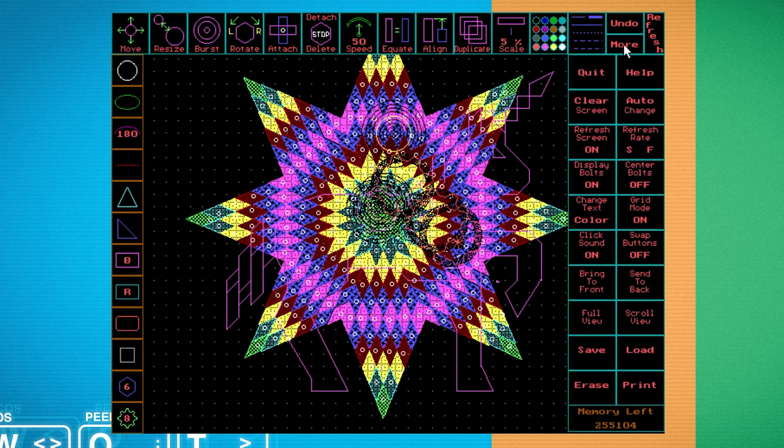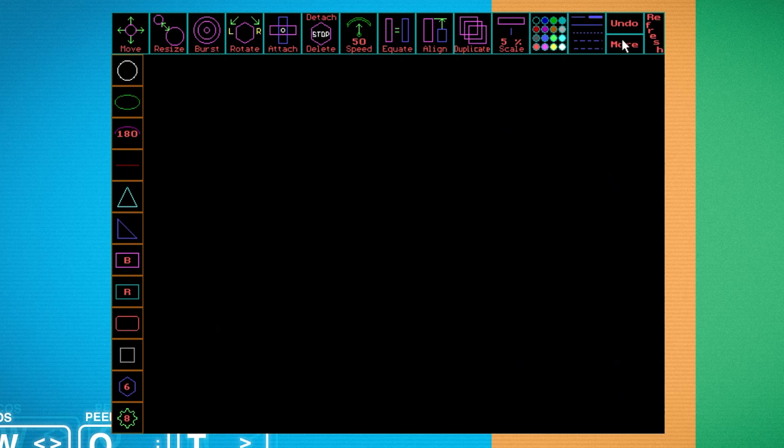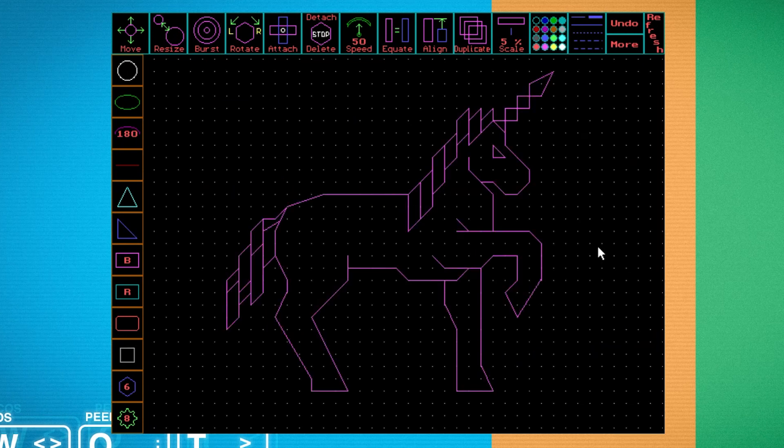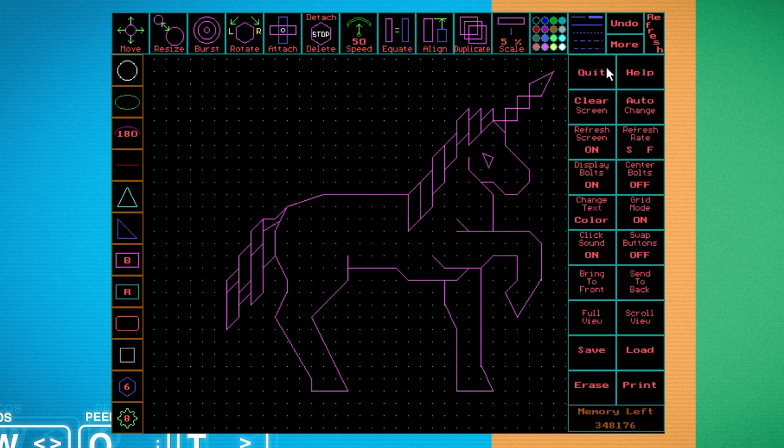It's gone crazy. Let me clear the screen. Load and proceed - look at that unicorn! We can rotate his eye. I love it. You can print stuff obviously, which is quite a cool little thing. It's just amazing some of the things people came up with. Right, we've left Action Graphics - let's dive over into Windows to show you something weird, old, and tech.